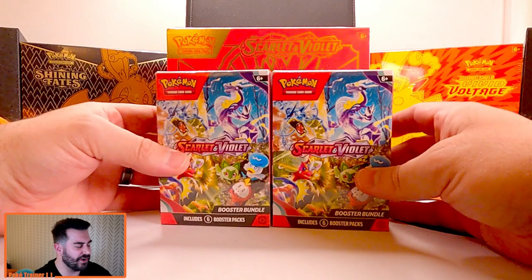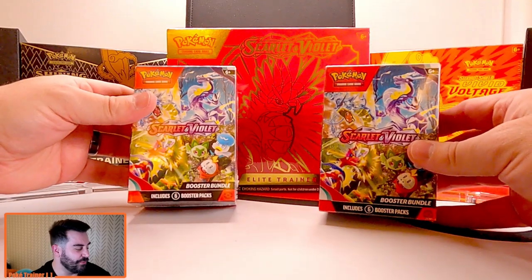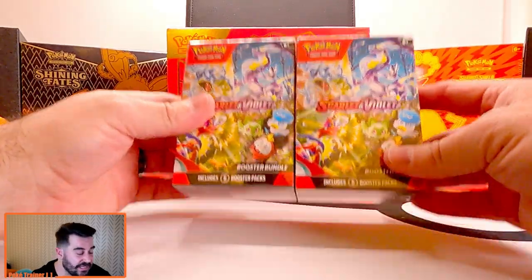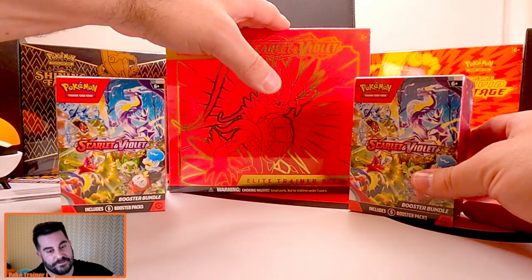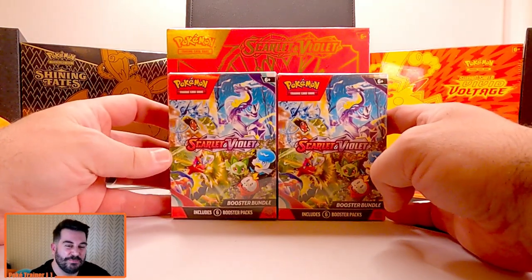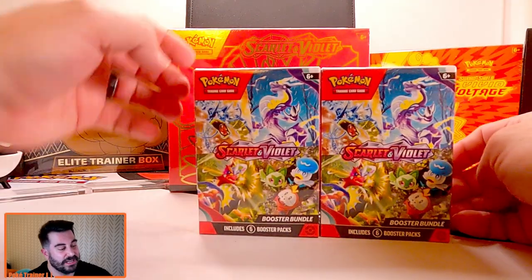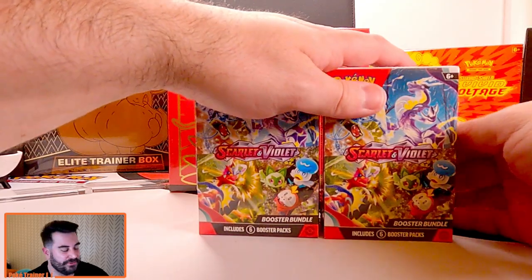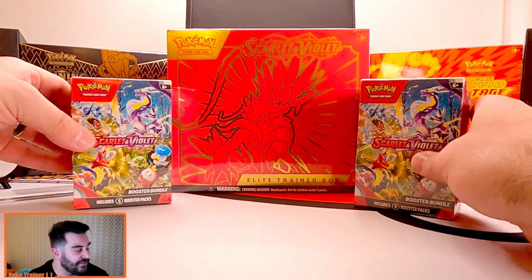I'm so happy to have them back. I was so sad that Crown Zenith didn't do it — it wasn't really like a normal set — but we're back with these booster bundles. Pause the video, comment below, let me know: is it worth it to get a normal ETB, which was $55, or you could pay roughly just under $60 for these booster bundles. My money is always on the booster bundles. I always get good stuff from here.